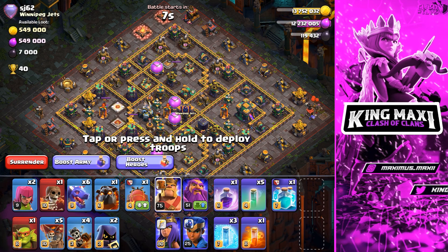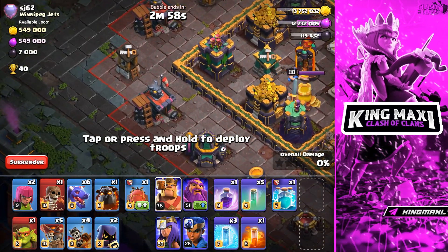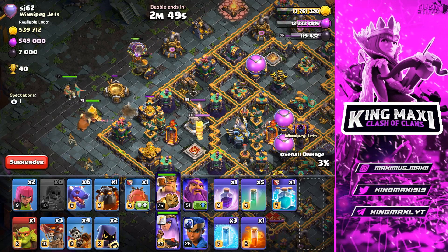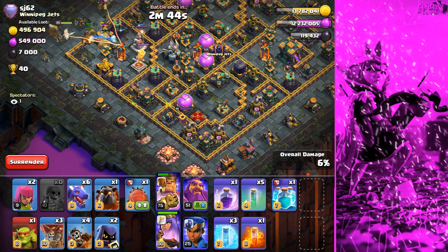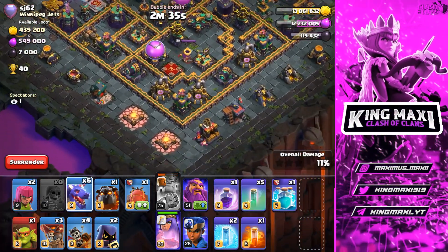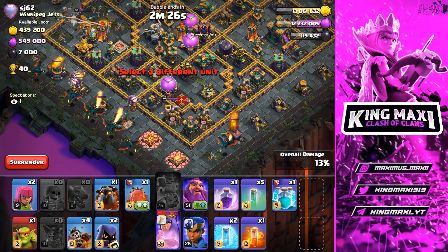We have to start the top side of the sky bridge, and we have to start the bottom side of the screen. Anyway, we have to start the king. We have a super wall breaker and we have to open a couple of balloons. This is a king — the king simply fails the same. That king is alive. As soon as you drop a dragon salami.